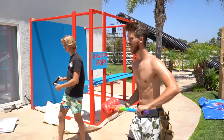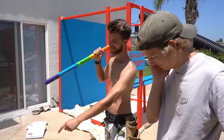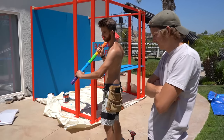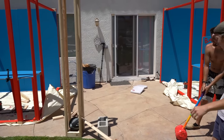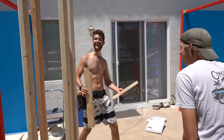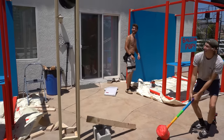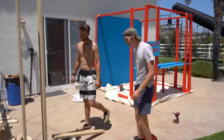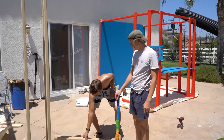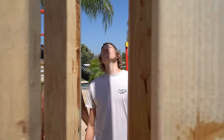It's now 1:30 and guests are arriving in three and a half hours. They're testing the hammer drop game — a weight ball you hit to see how high it goes. The first test snaps the wood in half. After adjustments, it works but needs to be twice as high and have a stronger piece of wood. They also still need to finish painting.